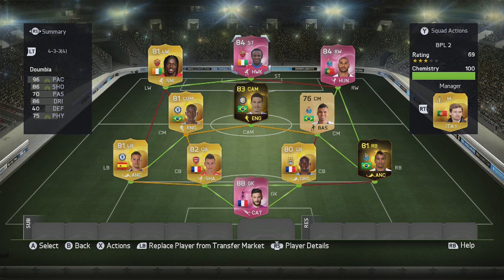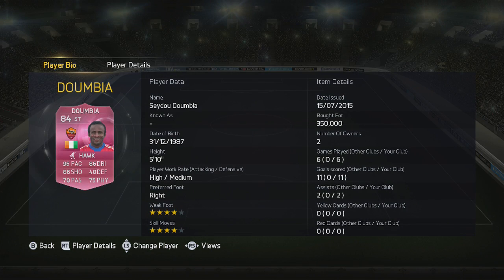Remember guys, 200 likes would be amazing. Make sure you're following on Twitter as well. So as we take a look at him, you'll see 5 foot 10, high attacking, medium defensive work rate, right footed, 4 star weak foot and 4 star skills. Cost me 350k which is his maximum — 6 games, 11 goals and 2 assists is what he brought to the table.